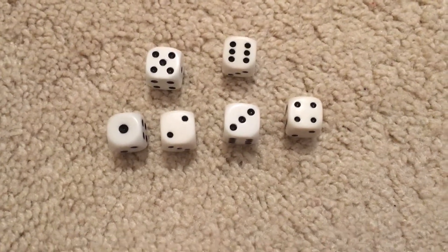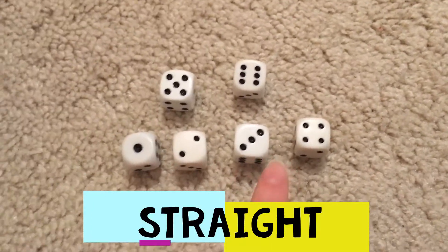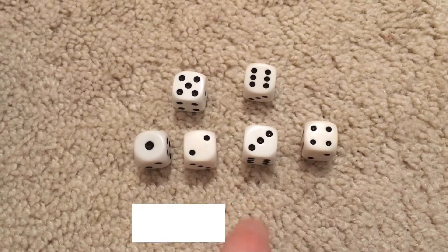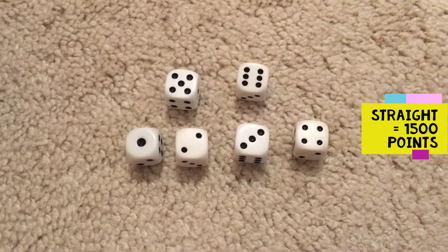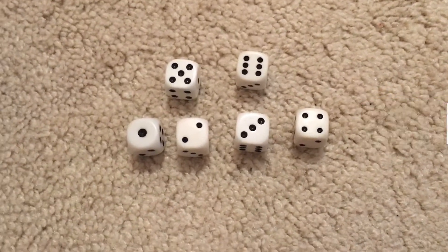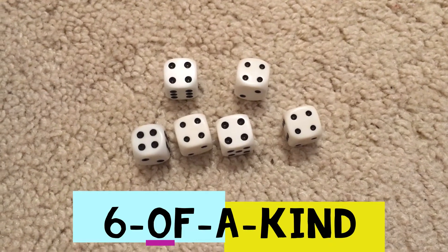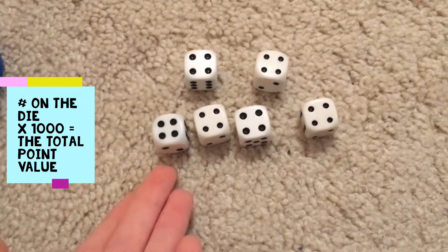The next type of exotic is known as a straight — this is if you get a one, a two, a three, a four, a five, and a six. If you get a straight, you get 1,500 points. This would also get you into the game.